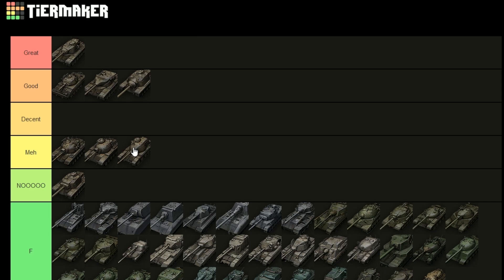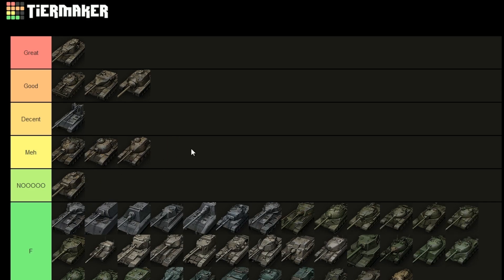The T95 E6 goes into the 'meh' category — it's basically a hull of the Chieftain Mark 6 with a gun of the E5, but with less DPM and less armor than both of them. So yeah, it's just meh, not good.